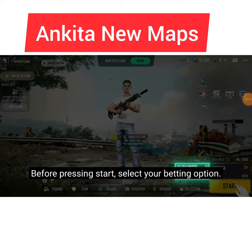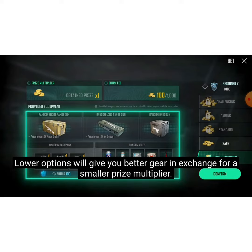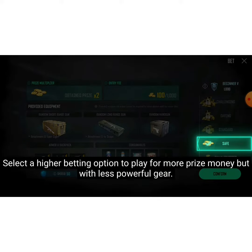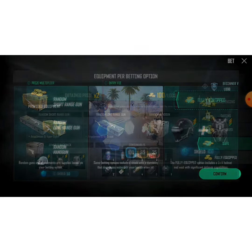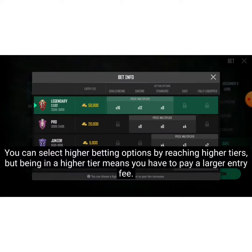Third, select your betting option. Lower options will give you better gear in exchange for a smaller prize multiplier. Select a higher betting option to play for more prize money, but with less powerful gear. You can select higher betting options by reaching higher tiers, but being in a higher tier means that you have to pay a larger entry fee.